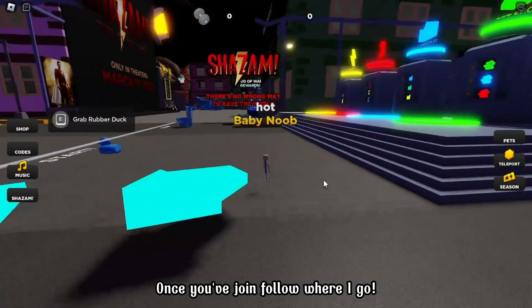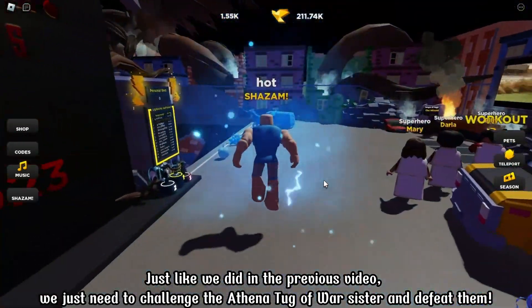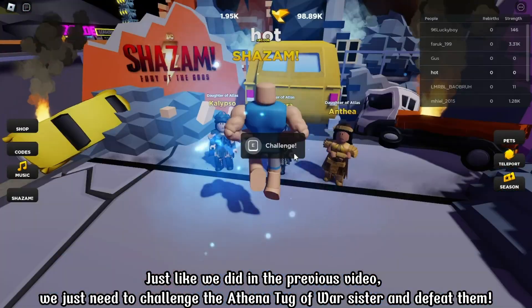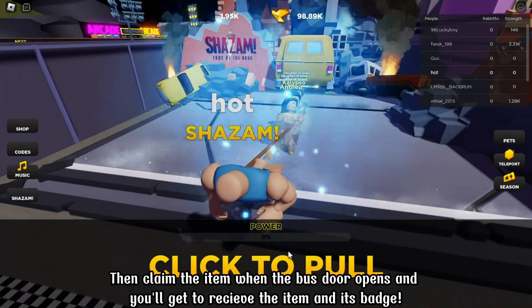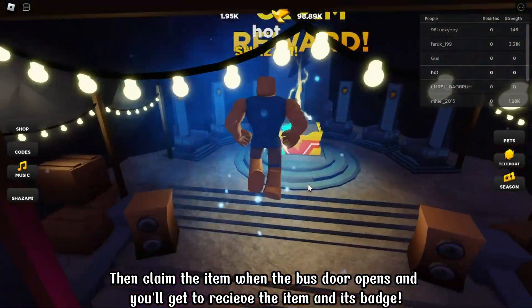Once you've joined, follow where I go, just like we did in the previous video. We just need to challenge the Athena Tag of War sister and defeat them. Then claim the item when the bus door opens, and you'll get to receive the item and its badge.